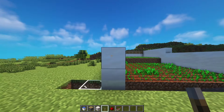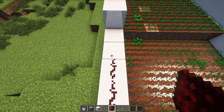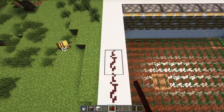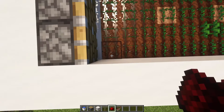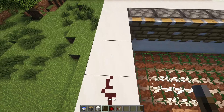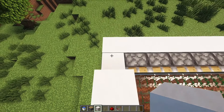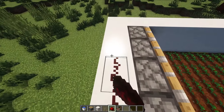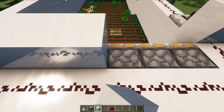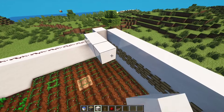Now it's time to add the redstone. Add a lever at the front and redstone dust all the way up to this point here. Add another lever and carry on placing redstone dust. The pistons are going to get activated here and this is where the water is going to be. Add a repeater here, a block here, and then carry on your redstone dust going all the way around.